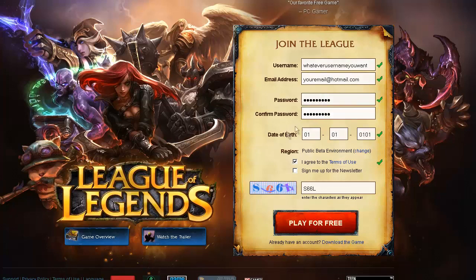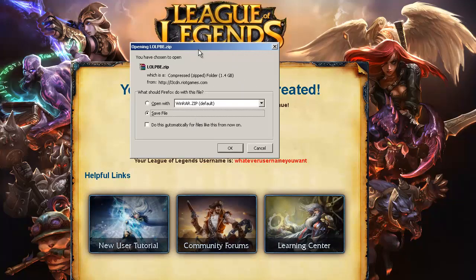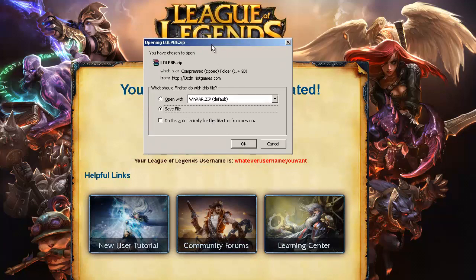I'm just typing some random crap. And as you see here, it is the public beta environment — it's not a referral link. Then just click play for free and it will redirect you to the download page. Once that happens, click download game and download it just like the normal League of Legends.